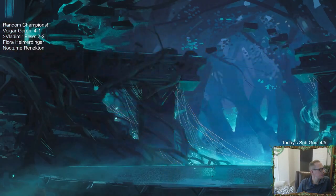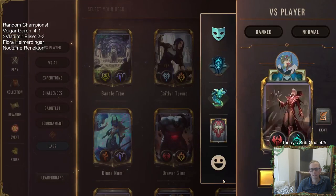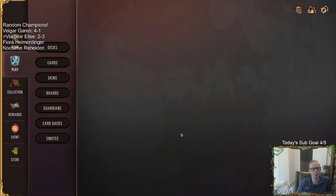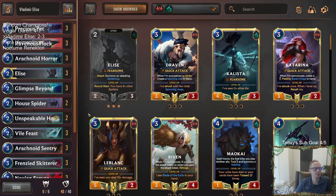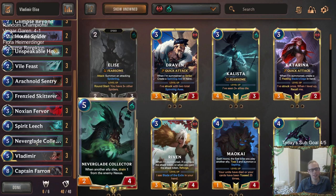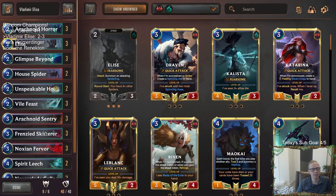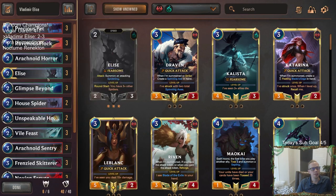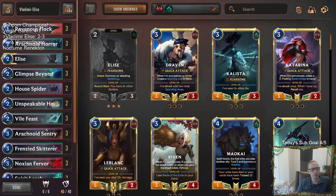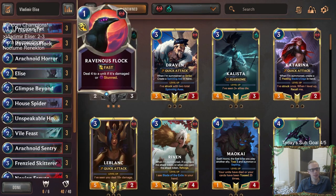Any of those spells would have done it. So close — the only way we lost that is they had that Siphoning Strike, because Vladimir was going to drain a whole lot. We only went two and three — really unlucky. Lost that last game it was so close, got them down to one but didn't quite get there. Flock, Glimpse Beyond, Unspeakable Horror, Vile Feast, Noction Fervor, Ravenous Flock — all of those would have won us the game because we could flock our own unit.